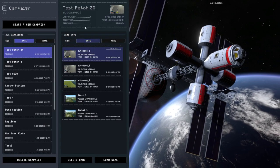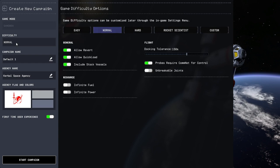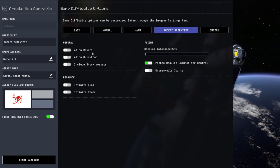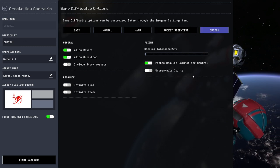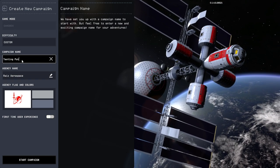So we're going to start a new campaign here. Difficulty — fine. Docking tolerance — low, fine. No unbreakable joints. Okay, testing Patch 4.